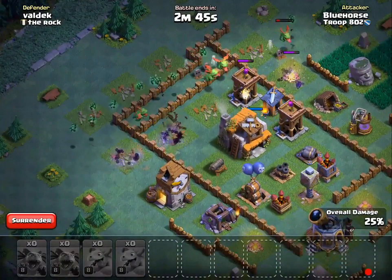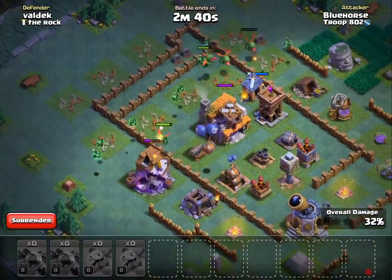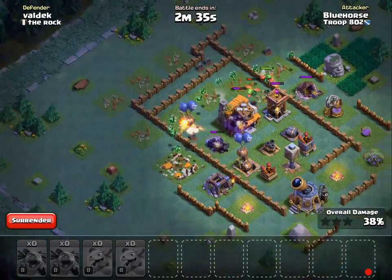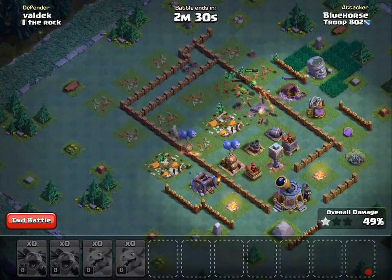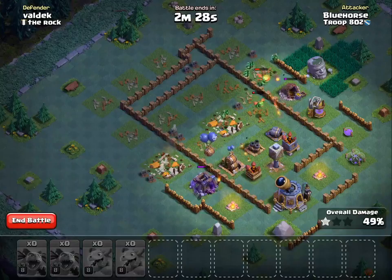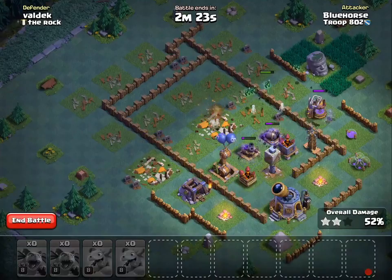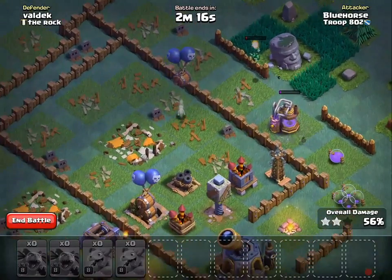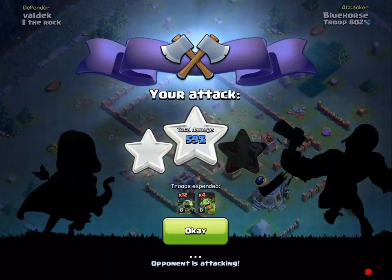Don't know how well it will work, but we can try. Looks like we're at 32% here. Probably going to get this Builder Hall in a minute, and it looks like we are going to get the 2-star here — very good. Poor base design by our opponent; it's definitely going to be leaving it a little easy to plunder. We're going to get about 2 stars, just a little bit over. Almost got that multi-mortar down, but sadly we did not. Looks like it's a pretty convincing 2-star, so let's see if our opponent can beat it.